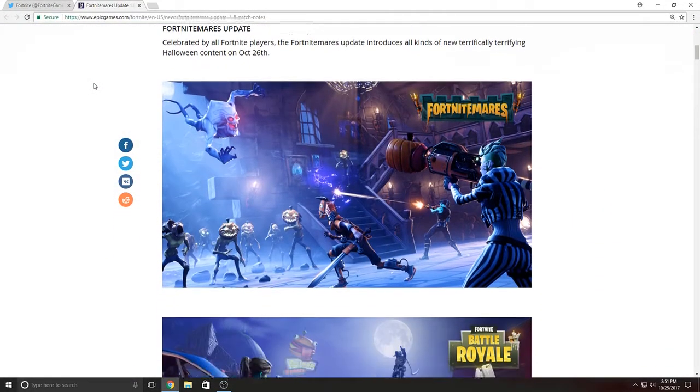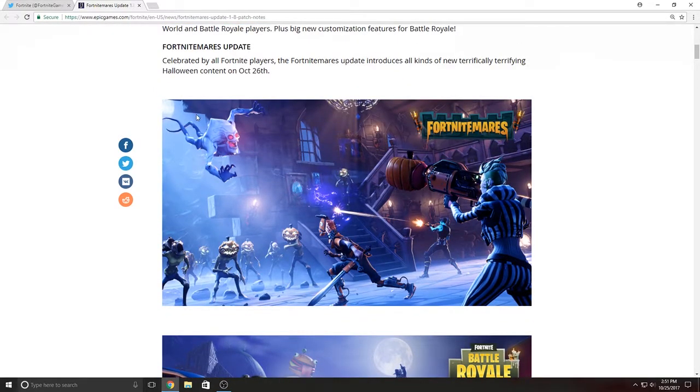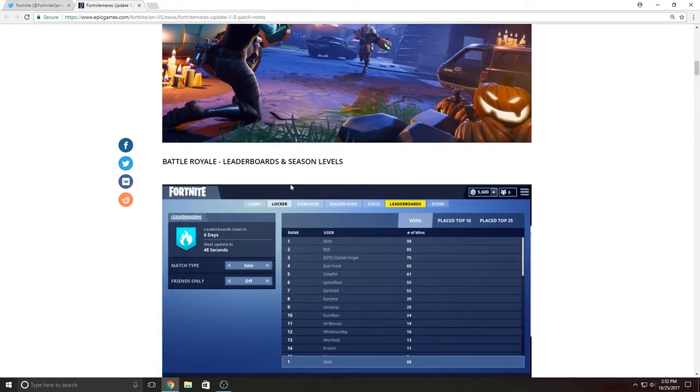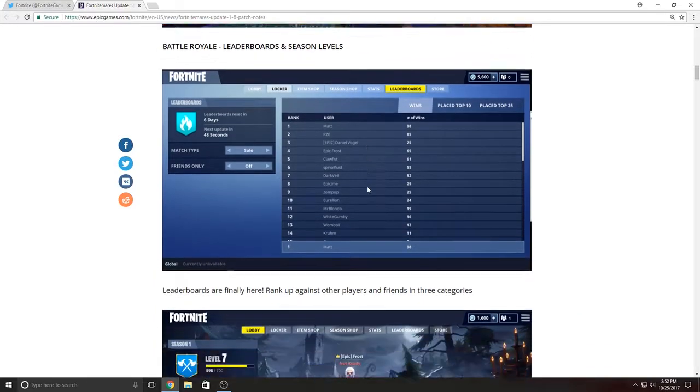If you guys want to take a further look at the pictures they've posted, the link is right there. I'm more of the battle royale type, so I'm not going to go over the PvE notes. We can see some of the cosmetic stuff — there's pumpkins everywhere, a guy with a skeleton pumpkin rocket launcher, and some new outfits. There's also a picture of the battle royale leaderboards and season levels.